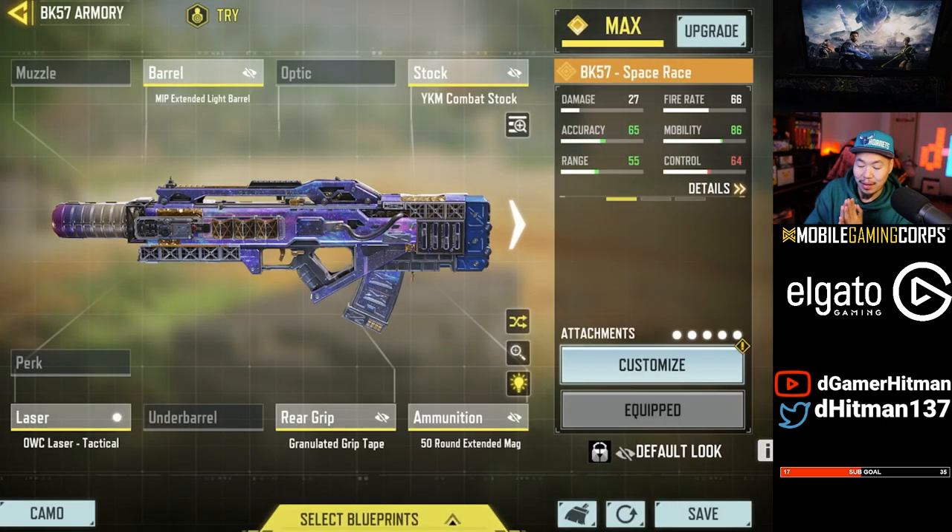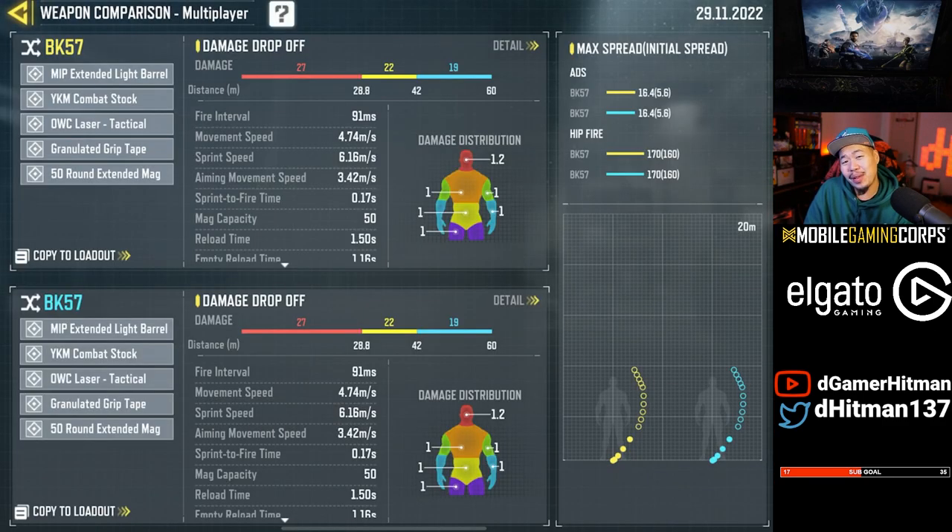Now this is the second reason I definitely think it needs to be buffed. It's not too bad: 27 damage up to 29 meters, 22 damage up to 42 meters, and then it's 19 damage afterwards. Nothing crazy, but it's not the worst. Also the time-to-kill is not bad, and the recoil is definitely weird but very manageable.